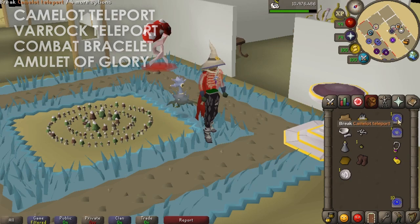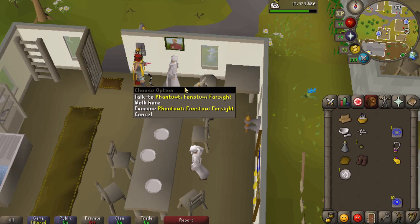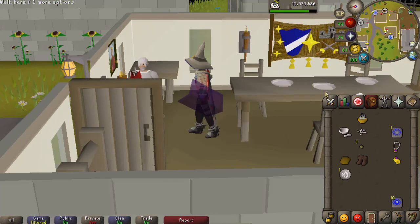To start things off, you're gonna want to go to Camelot. From here, run east all the way to Seers Village into the house south of the pub, and then talk to Fanstig Farsight. As soon as you click to talk to him, he'll instantly talk about the corrupt armor. He'll take your oak logs and vial and give you the corrupted shield.